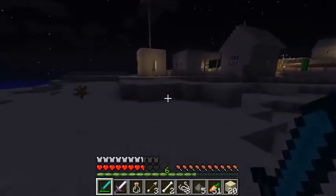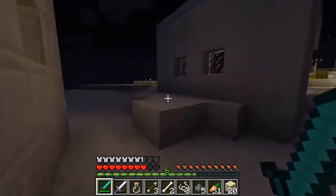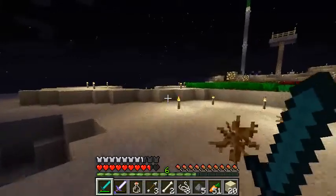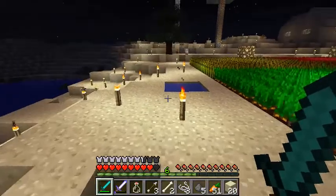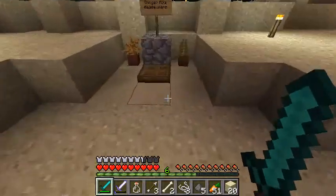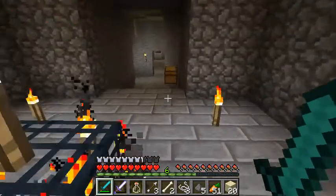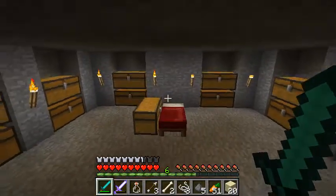We are once again set - we have enough for the portal and we have enough for another ender chest, which is great. So I could set one up here, one at the stronghold, one in the Nether. Might be able to set one up in the End too, which would be cool. And once we finally take out the Ender Dragon we should be set to make things a lot easier, and then we can finally take down the Wither.